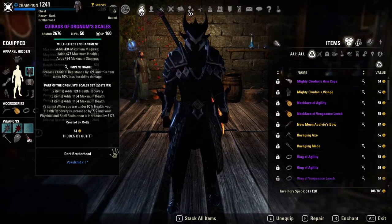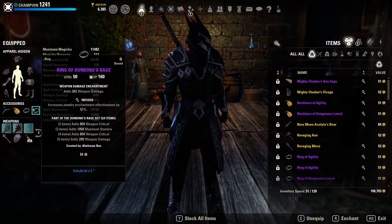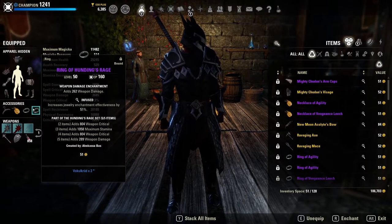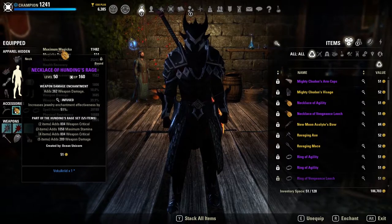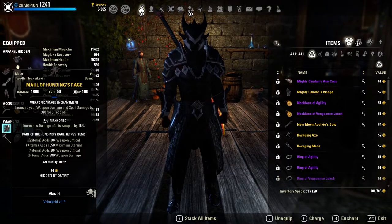Our front bar damage set is Hunting's Rage. If you want to use New Moon Alkalite, use New Moon Alkalite — I prefer to play with higher sustain, so I choose Hunting's Rage instead. It gives us two lines of weapon critical, a line of maximum stamina, and a big boost to weapon damage. This combines nicely with triple infused weapon damage on the jewelry and a Nirned Honed maul for a big boost to our weapon damage stat.